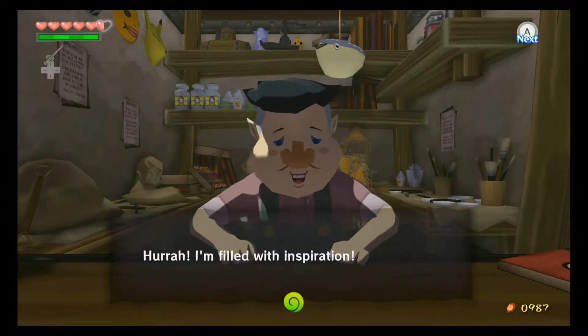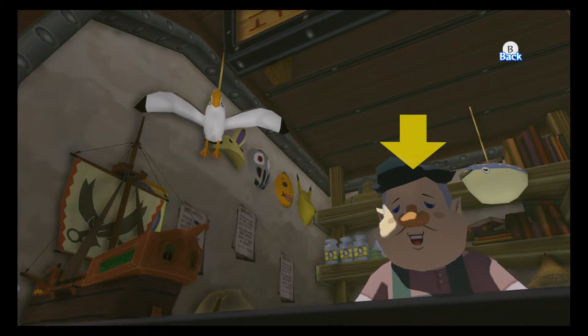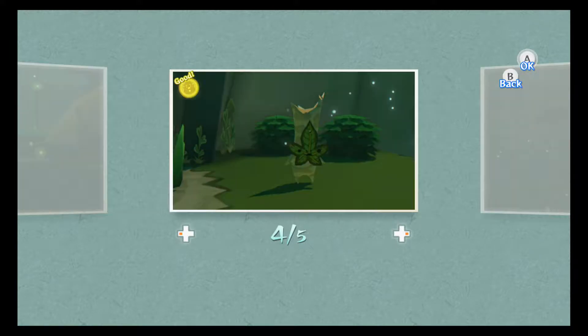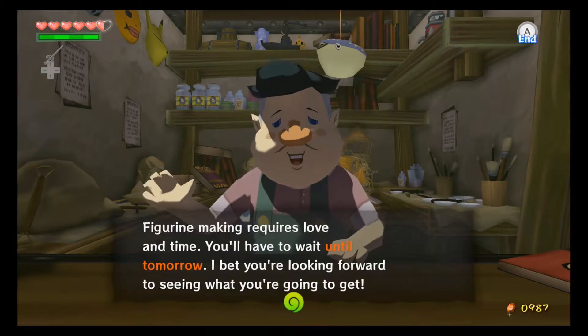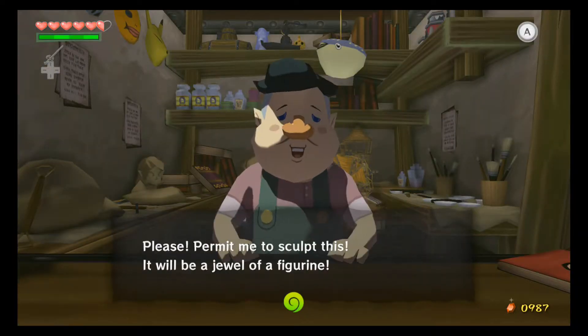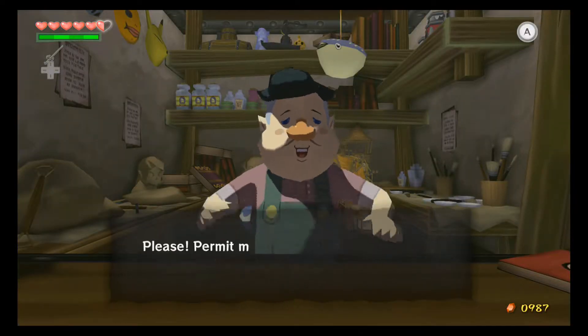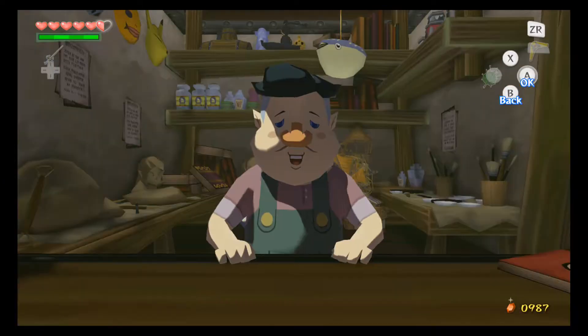Did anybody else notice the Majora's Mask masks in the top left corner? You can see the Bunny Hood, the All-Night Mask, the Goron Mask, and the Keaton Mask up there — didn't notice that before. There's also what looks like a little model of Windfall Island in the back. Geez, you know what this guy does all day? Just makes figures. Surely he does something else — but no, it's all he ever does.